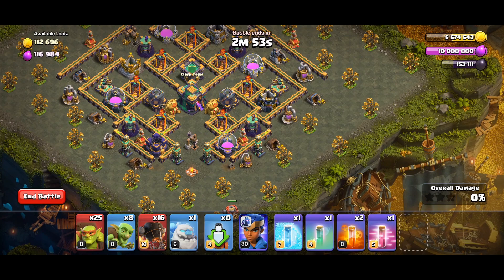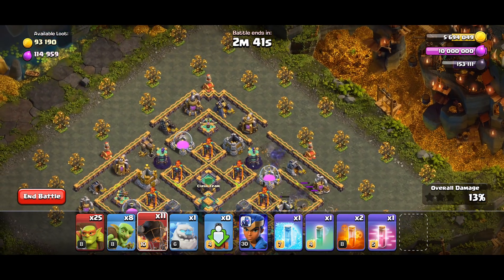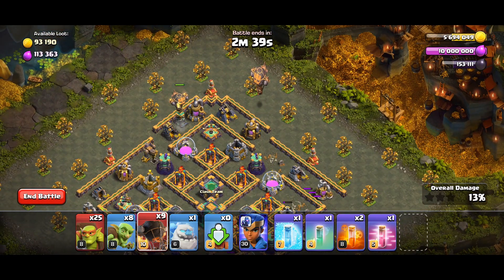Right after that, activate the traps here to destroy the hidden teslas. After one, just put three, then wait, then drop another one here to destroy the hidden teslas. Then drop one here and one here, then wait for the hidden teslas to be dead, then one, two, three.